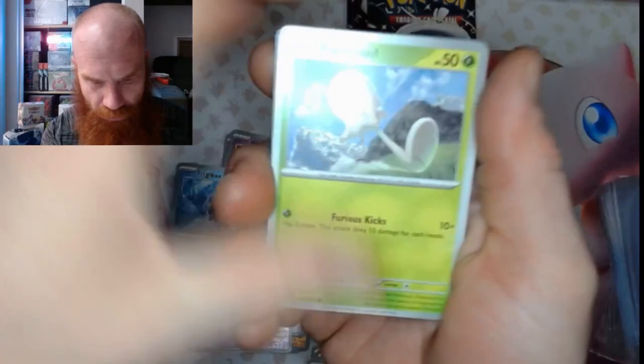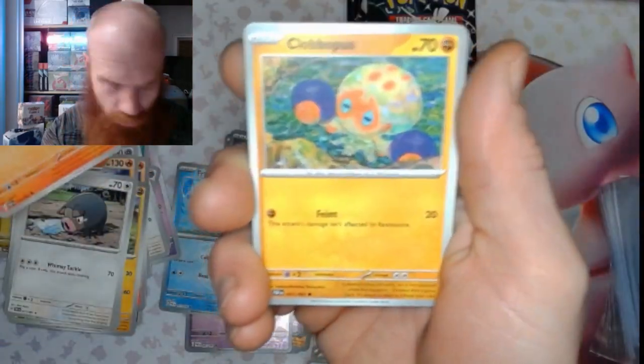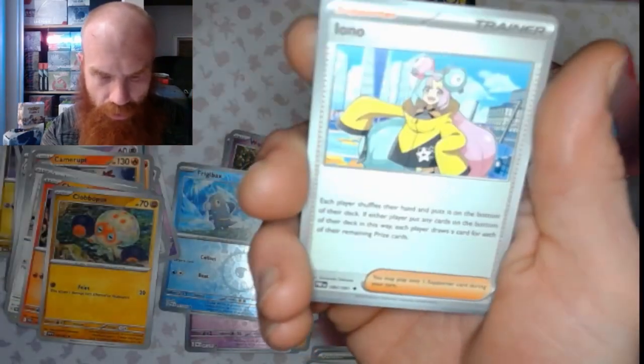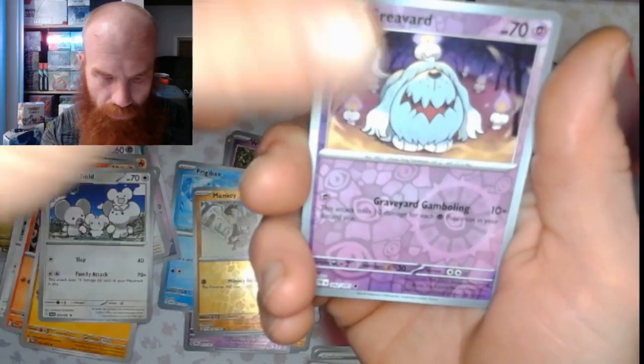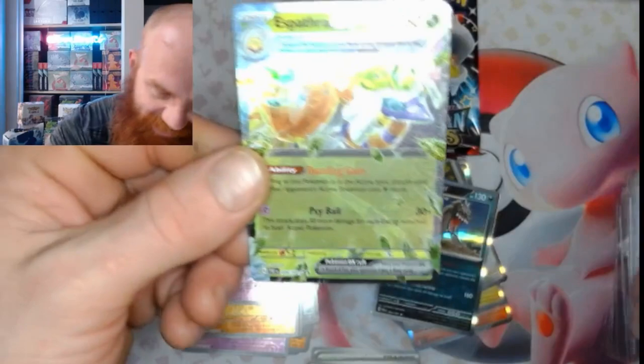Let's get into it. We got Plant Energy, a Toadschool, a Lechonk, Lechonkadet, Clobbopus, Atticus, Moushold, Ono, Mankey Reverse, Grevered Reverse, and Esbathara EX.